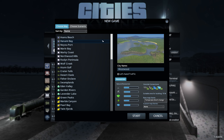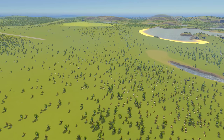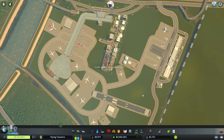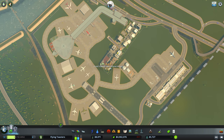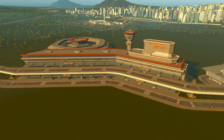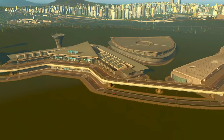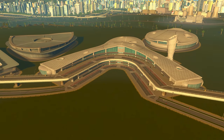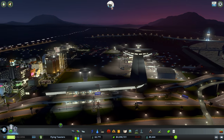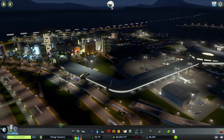Starting with the new maps: there's a nice selection of flat-ish areas in order to build airports, and of course you can build new airports anywhere you like. As for the airports themselves, a good chunk of the new buildings come in three different styles: classic, modern, and ultra-modern. It's basically just affecting the terminals, concourses, and control towers, which you can mix and match or stick to one theme if you want to give your airport a consistent look.